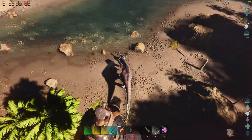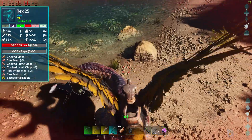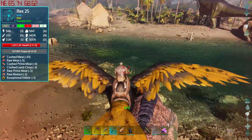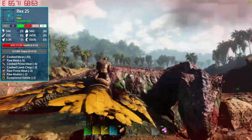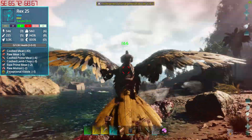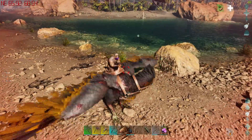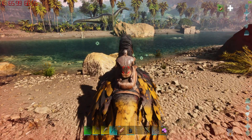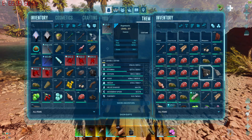Just trying to find a spot close by — there's a rex right there, so I'm going to kill this rex because I want this area and I want its prime meat. The thylacleo is fed prime meat. If you don't know, thylos in ARK Survival Ascended still prefer cooked prime meat over prime meat, and cooked mutton over mutton. The order is: extraordinary kibble, then cooked mutton, cooked prime meat, raw mutton, raw prime meat.